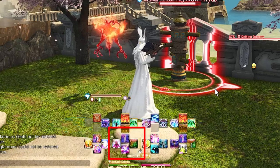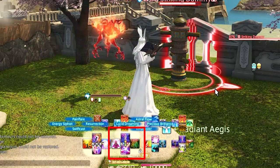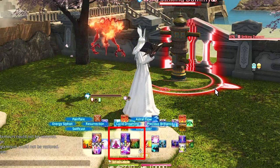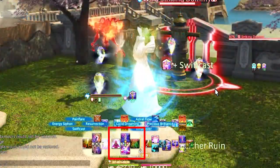Left Trigger 1 is Tri-Disaster, Precious Brilliance, Astral Flow, and Lucid Dreaming. Tri-Disaster is also Outburst at lower levels. Astral Flow is here since this is for our AoE side, so you don't have to go back and forth between Right Trigger and Left Trigger for just one ability.